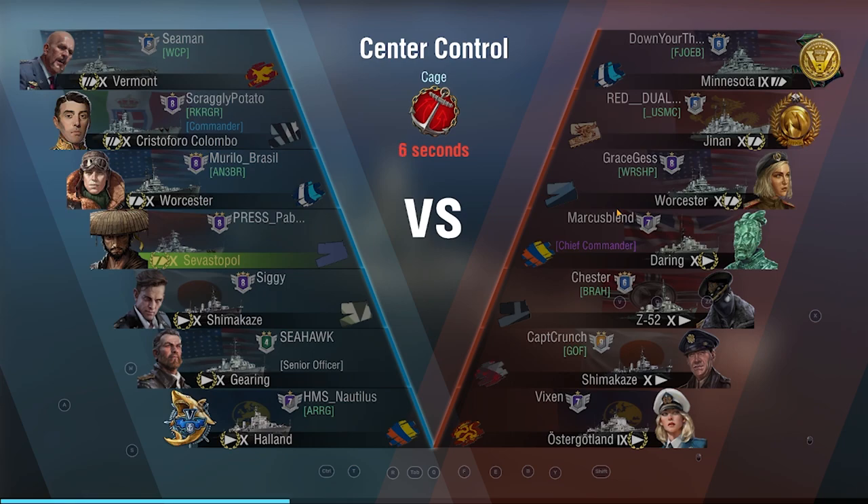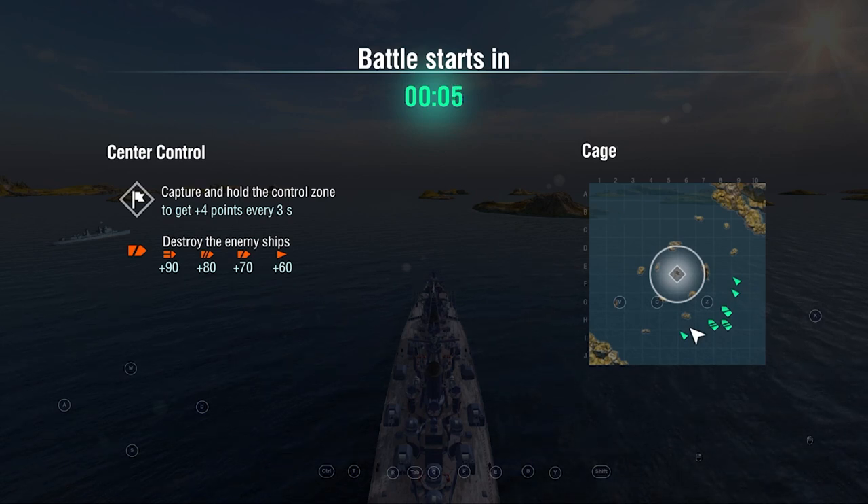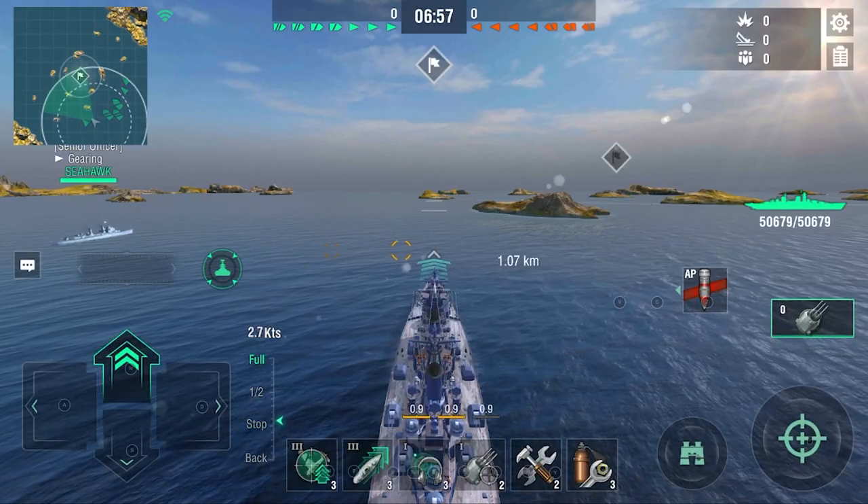We're going to take a look at this first game here, and then we're going to take a look at the stats and my build, and I'll show you guys another game. The Sevastopol is a cruiser with six 380mm guns — two in the front, one in the rear.